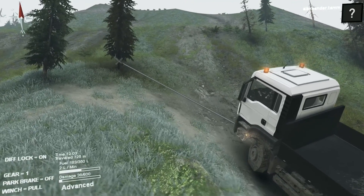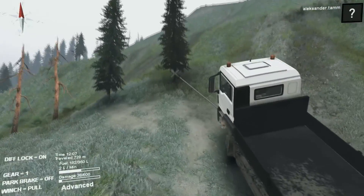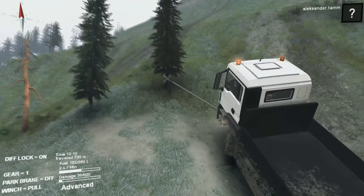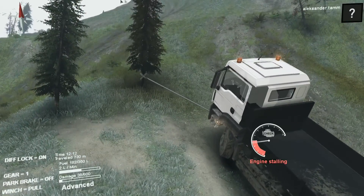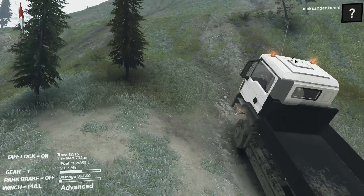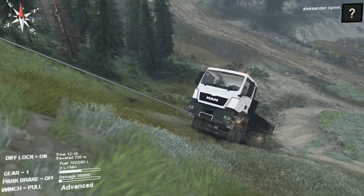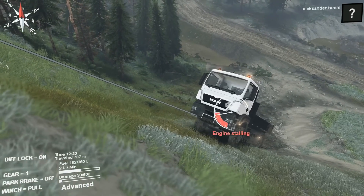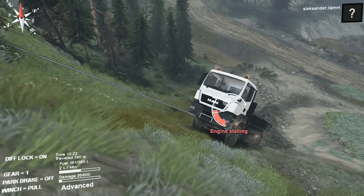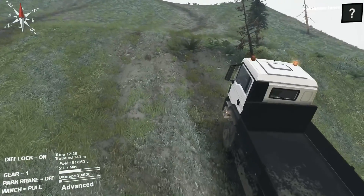This truck is taken from a construction simulator game - there was exactly this truck for iPad. You can see the steering wheel is still turning, which is great. This is the stupid thing: it has power but it doesn't have four wheel drive, and we're just digging. It's rubbish.